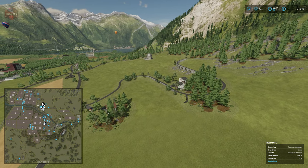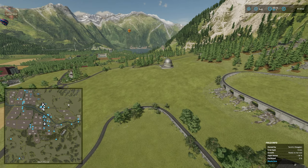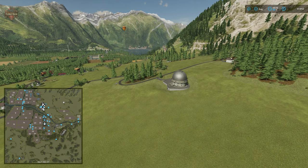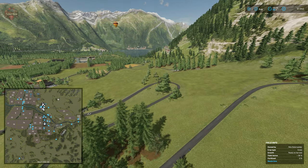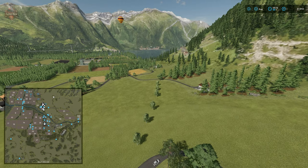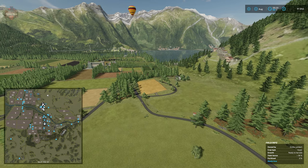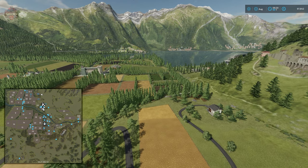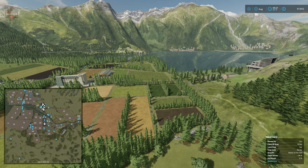Flying over the observatory and heading back to the main farm to go over our scoring. Can the farm be customized? Yes, but a lot of decorative elements can't be removed, so I'm giving it half a point. Does the map include all sell points for base crops, animal outputs, and production outputs? Yes, and for that it gets a full 1.0 score.